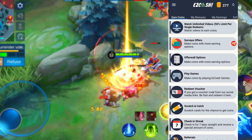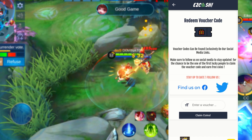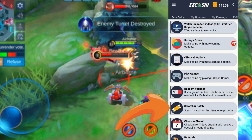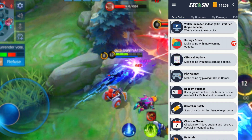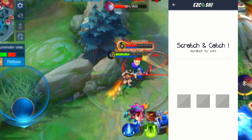Then you also have offer wall options over here, and this is a way you can obtain a big amount of coins. There are different kinds of offers that provide different kinds of benefits, which will likely change over time. For example, in this section you can download and play games to earn rewards.